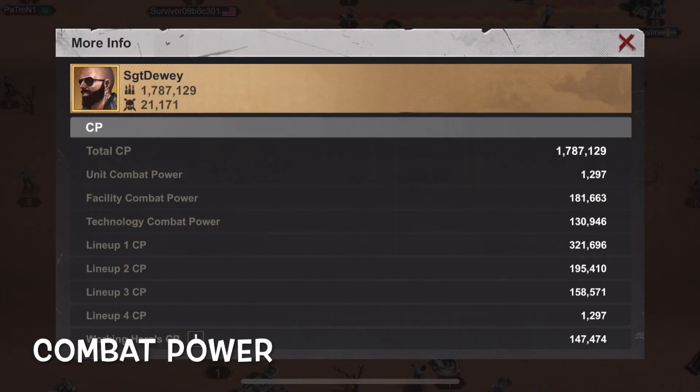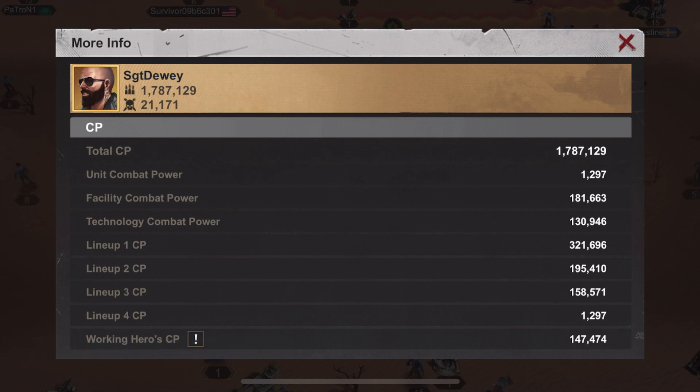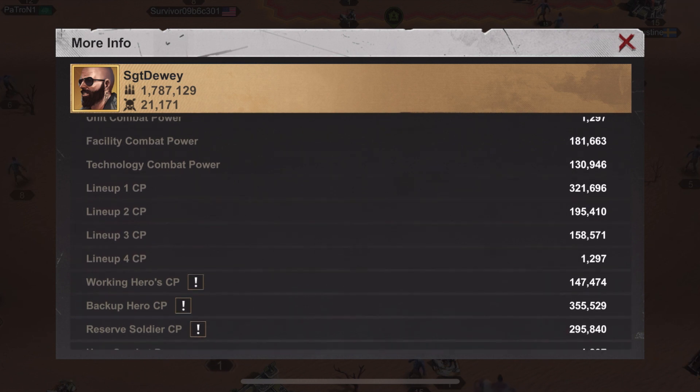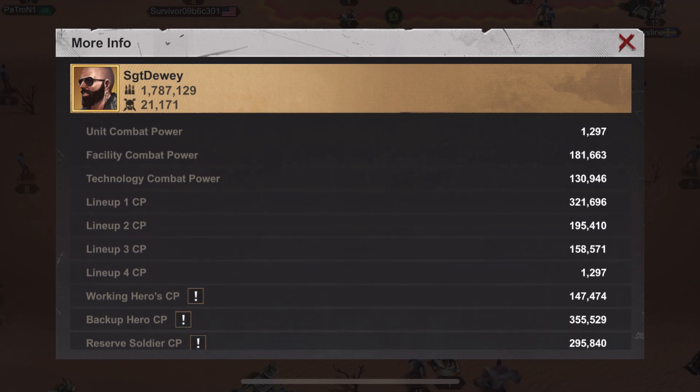Combat power, otherwise known as CP — a lower CP doesn't always mean you are a weaker player. It depends on how your lineups are, the troops you have, building upgrades, and research completed.